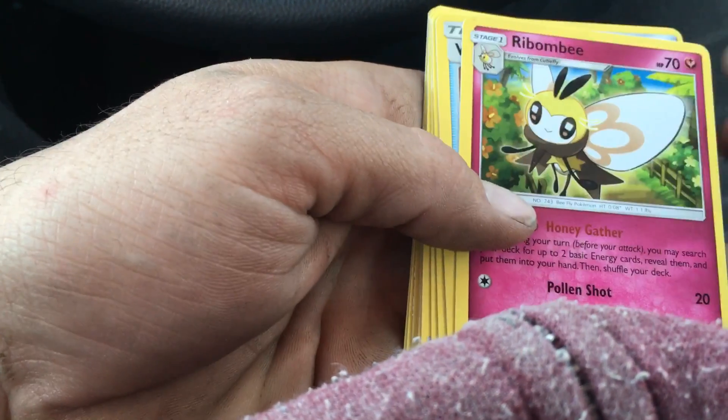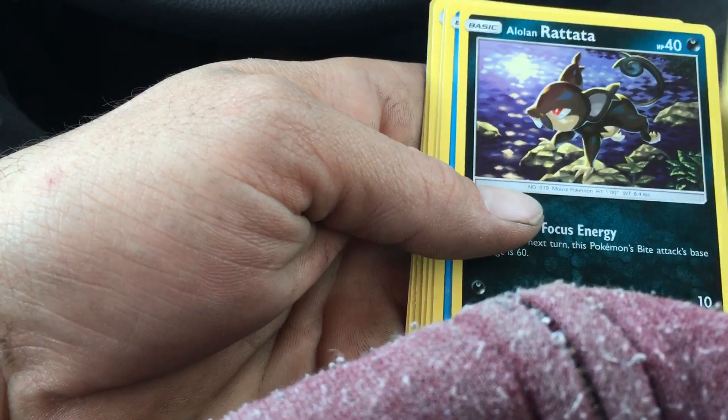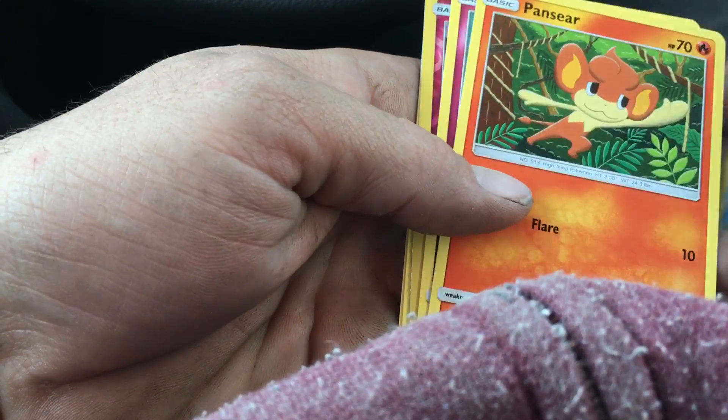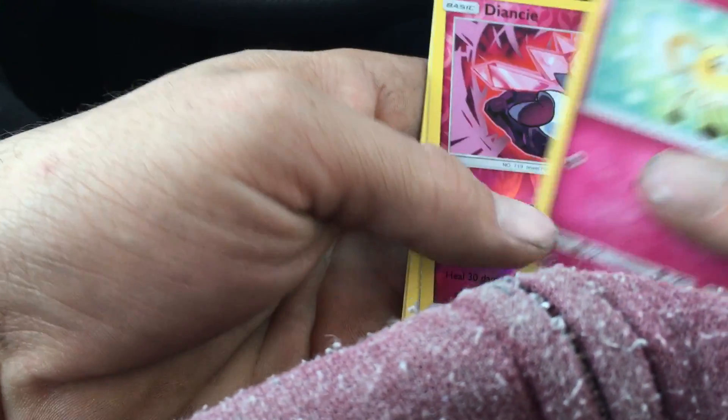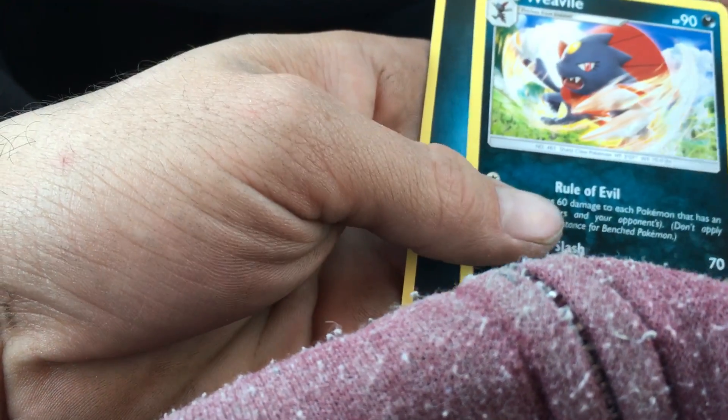We got a Foccal's Trainer Rimbum B, Wishful Baton, Wimpod, Alolan Rattata, Magikarp, Pansear, Cutiefly — oh, we got a Deancey Reverse Holo Rare, and a Weevile is our rare.